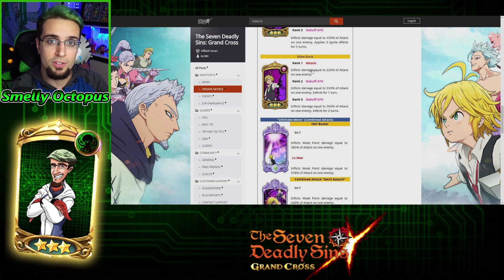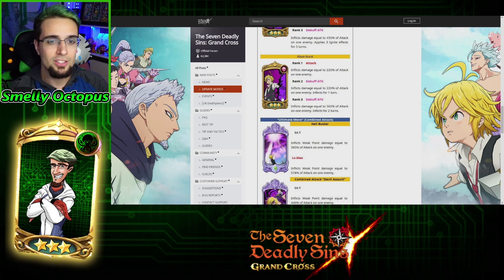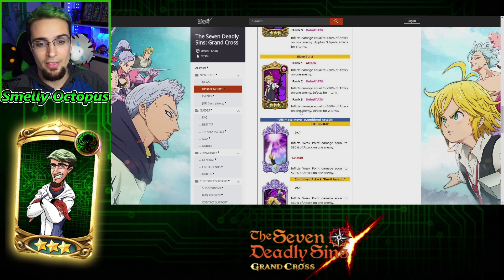So again, if Red Gowther goes all over your team, he will be locked out unless you make it a two-star or higher. Two-star is a debuff — it inflicts damage, and infects for one turn, and then two turns.